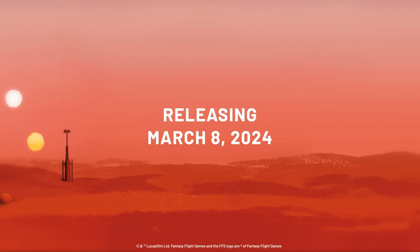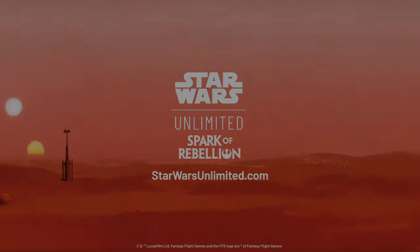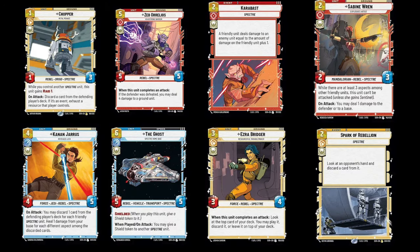Let's take a look at all of the Spectre cards we can choose from in the set, in cost order. In total there are eight Spectre cards: two blues, three reds, and three yellows. No greens, obviously, as that's Hera's colour, so we don't need the Spectre ability to play those cards.